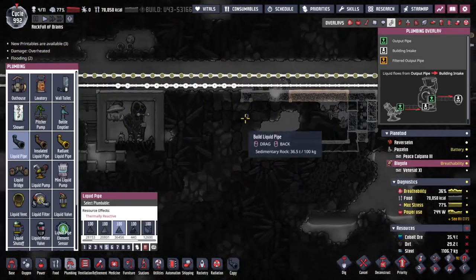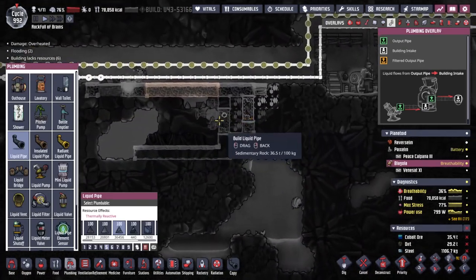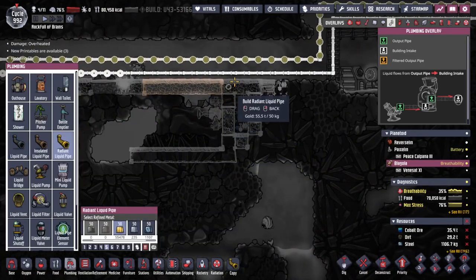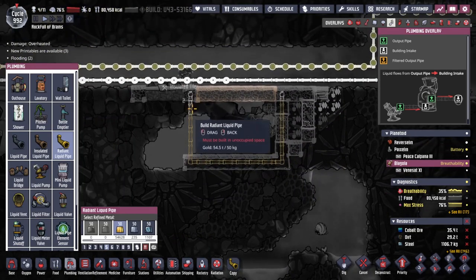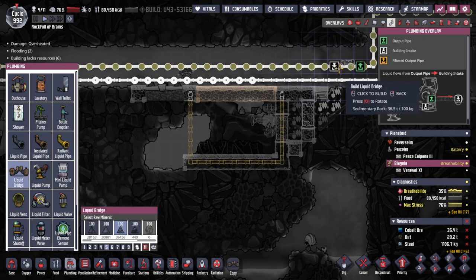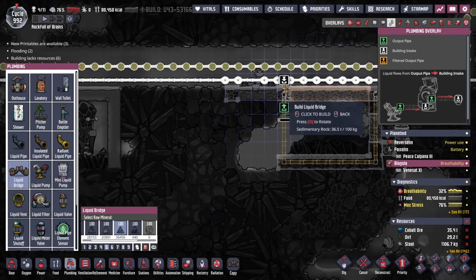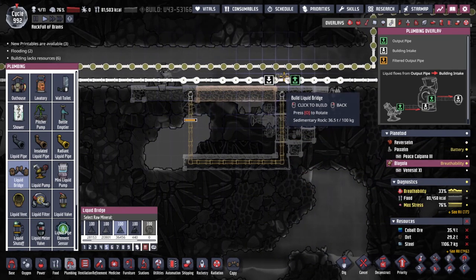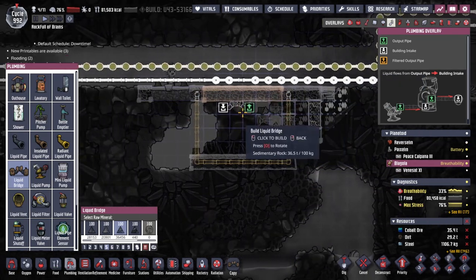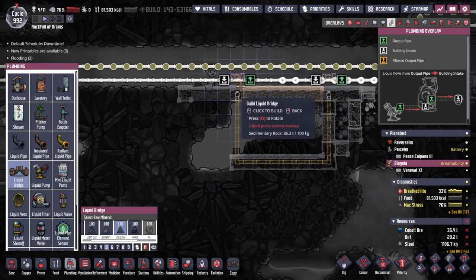Let's get a little bit of pipe. Thought processes need to be had quickly. We're going to put some radiant pipe down this way, across, and then up the other side, and then we can jump over with the liquid bridge. I'm always tempted to jump the liquid bridge this way so we can keep the cooling pipe continuous. I do like a continuous pipe, so let's do that instead.